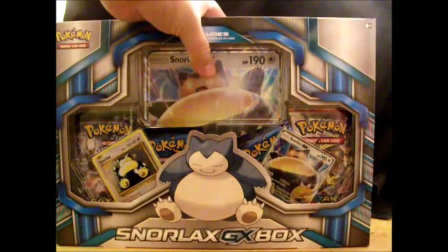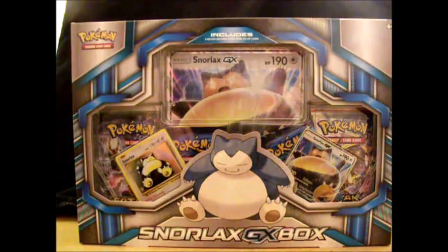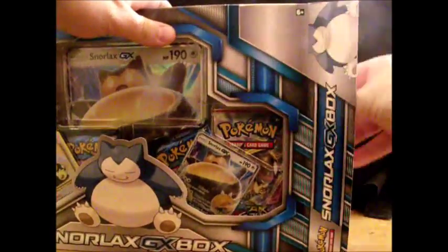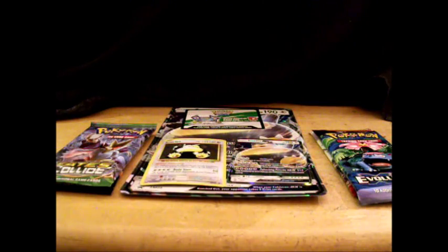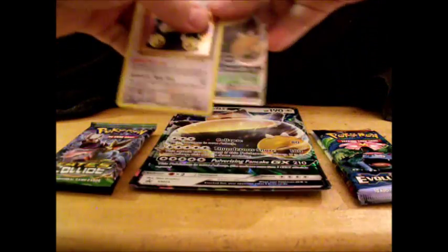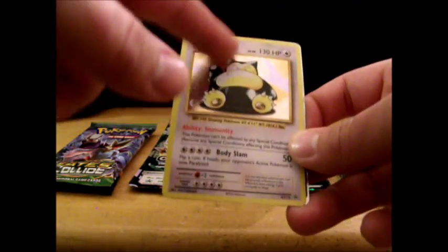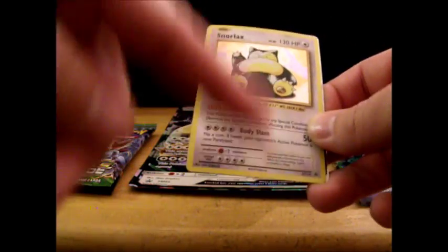So I'm going to open it and take a look. Here is everything opened up. I'll get the code card out of the way and take a look at these two cards first. This is the Snorlax in the Evolutions line — something in my brain told me I had one of these cards already from the original line. I searched through all my cards and apparently I don't have this one.